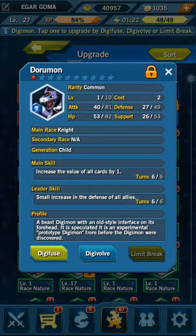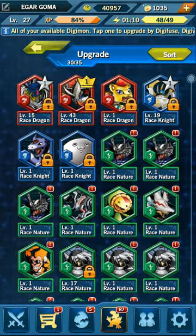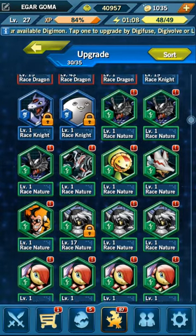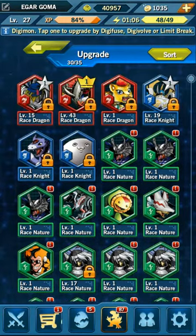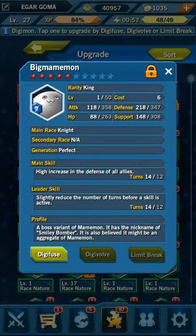Anything — any character you see — there's that little lock right there near the X button. You can lock characters. The only characters I have locked are characters that either can't evolve anymore, or I haven't been able to find on a normal map. Some pop up at random in certain cities, like the Dorumon pops up at random, but there's no set stage to find them, so I just locked them because it's my only version of it.